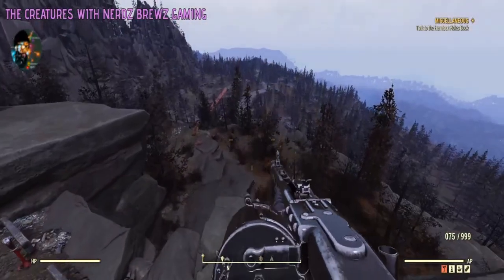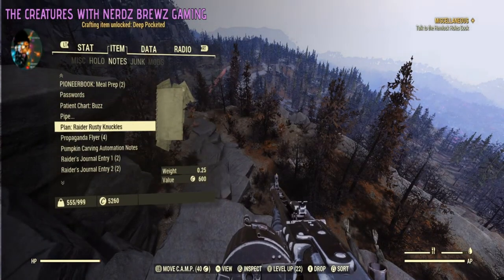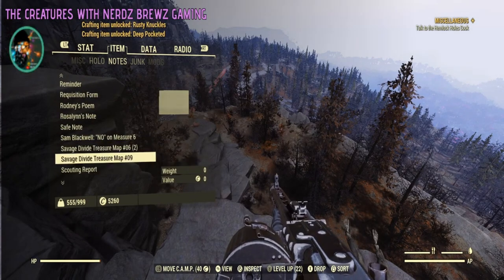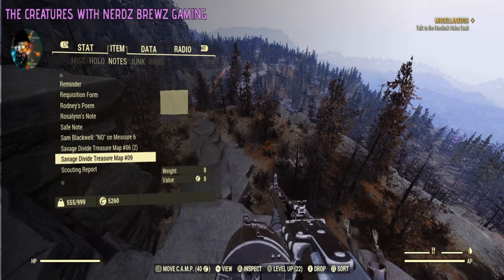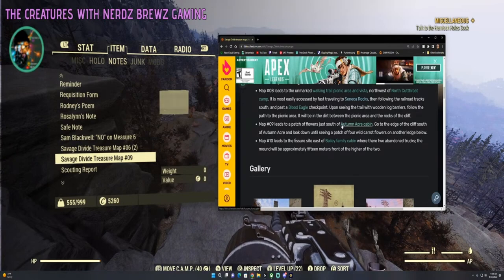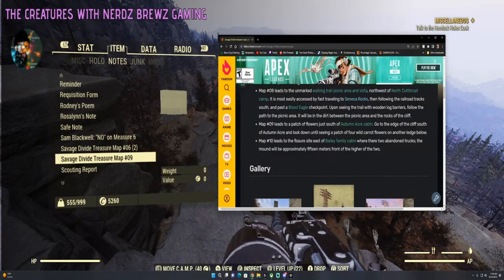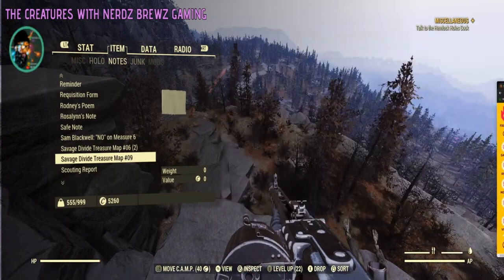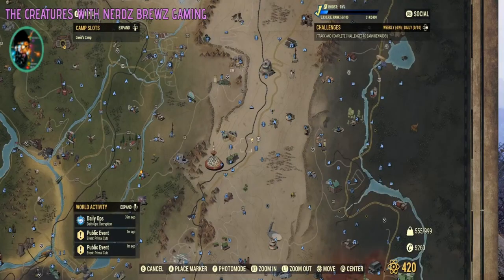Alright, number nine — that was easy, I like that one. Number nine leads to a patch of flowers just south of Autumn Acre Cabin. Go to the edge of the cliff south of Autumn Acre and look down until you see a patch of four wild carrots on another ledge below.